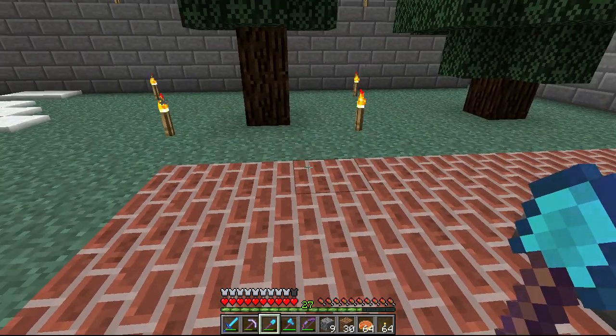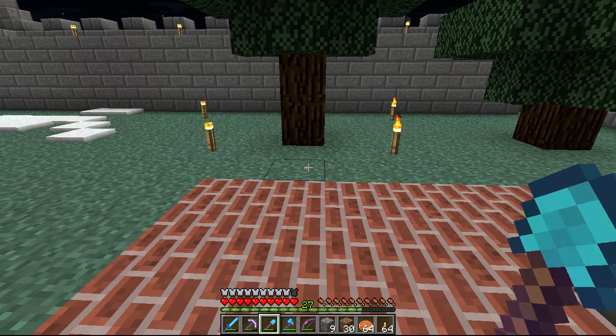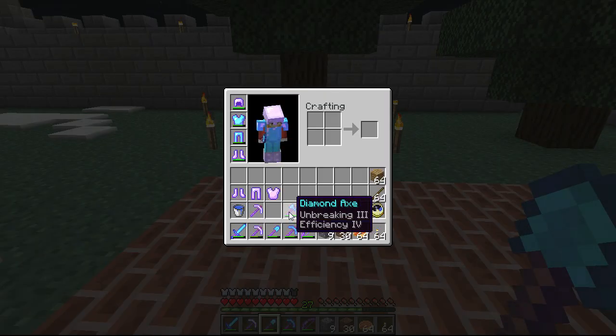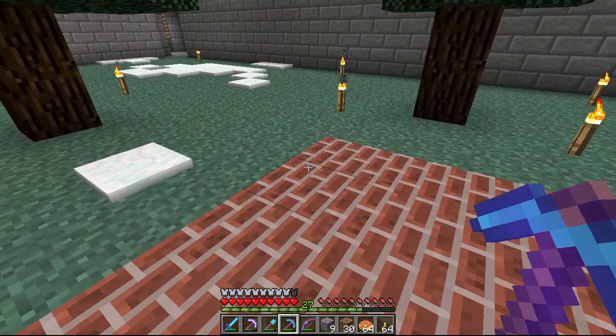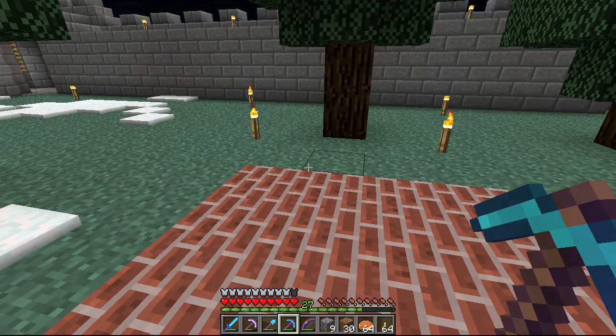Another tip I would highly recommend: one of the very first things you should do in the game is try to get an enchanting table up and going. You will need a diamond pickaxe so you can pick up obsidian, and you pick up four pieces of obsidian.